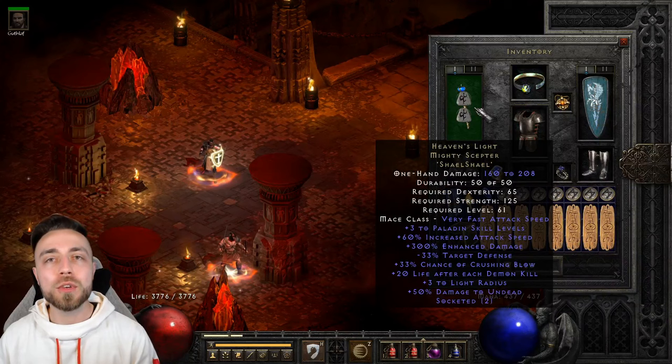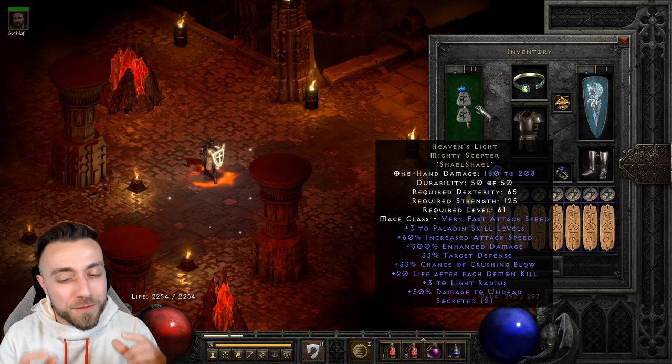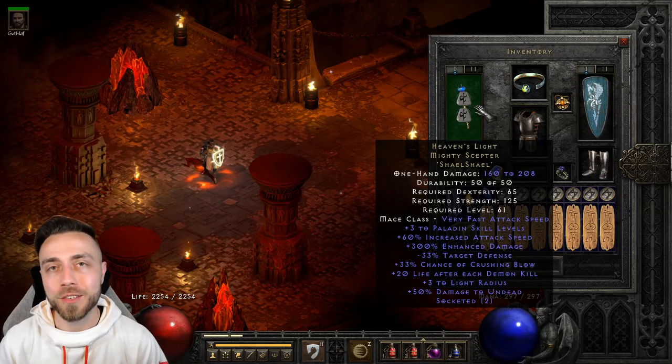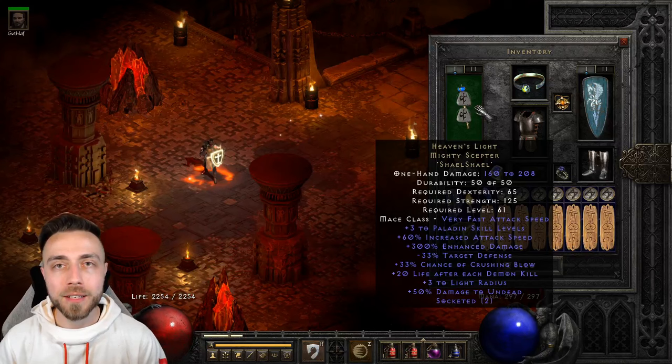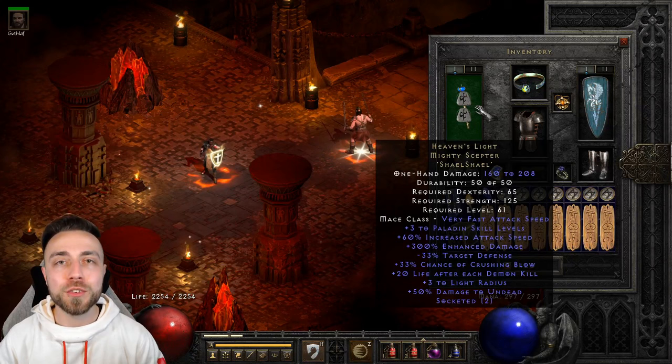This is most noticeable in the selection of Heaven's Light Mighty Scepter. Heaven's Light is a scepter that typically provides three to Paladin skills, 20 increased attack speed, and the very necessary 33% chance of Crushing Blow. It naturally comes with two sockets, so you can easily slot two Shael runes to reach the second fastest Smite breakpoint, and it also gives plus 20 life gained per Demon Kill. This goes a long way to keep your Paladin healthy, especially when farming Player's 8 content like the Chaos Sanctuary, which is what this build looks to excel in to shore up any issues that Fist of the Heavens had in clearing those same areas.